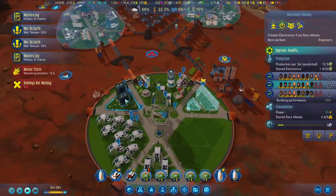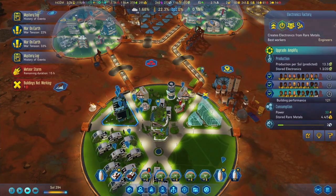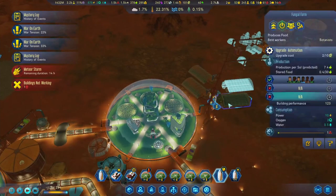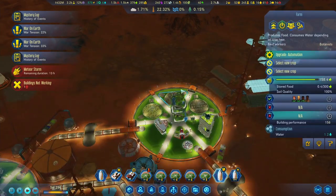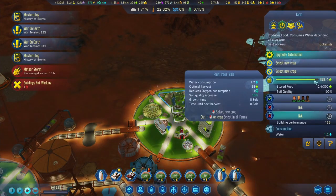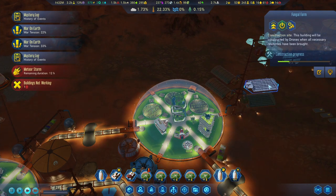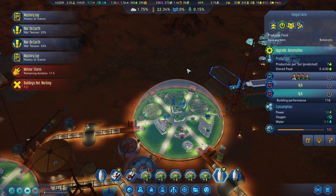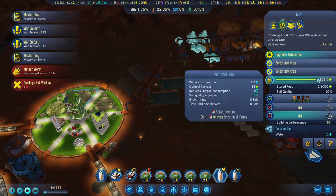Our electronics are not going up very fast, so we may increase the workers. Food seems to be going down, which is odd. We are going to need - well, that one is almost done with its cycle. The final one is being built here as well, so that's roughly 7 per cycle, meaning 4 of them give us about 35 foods.